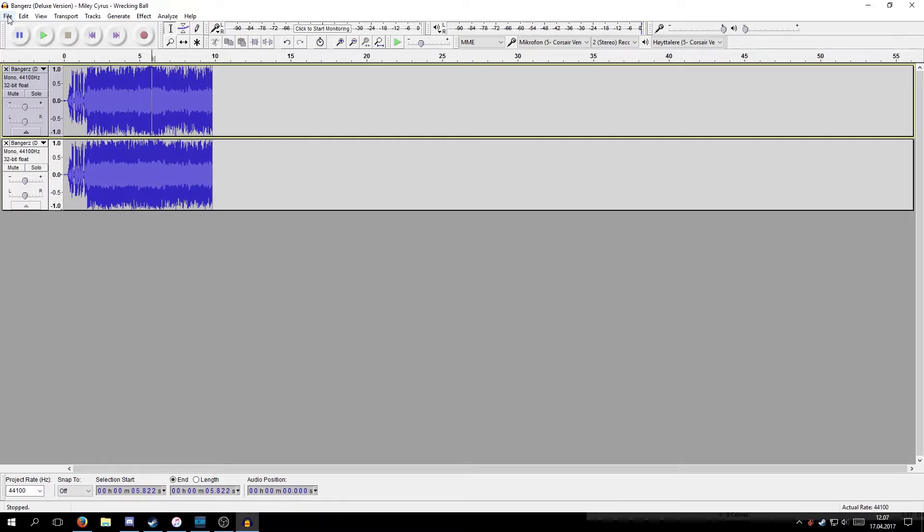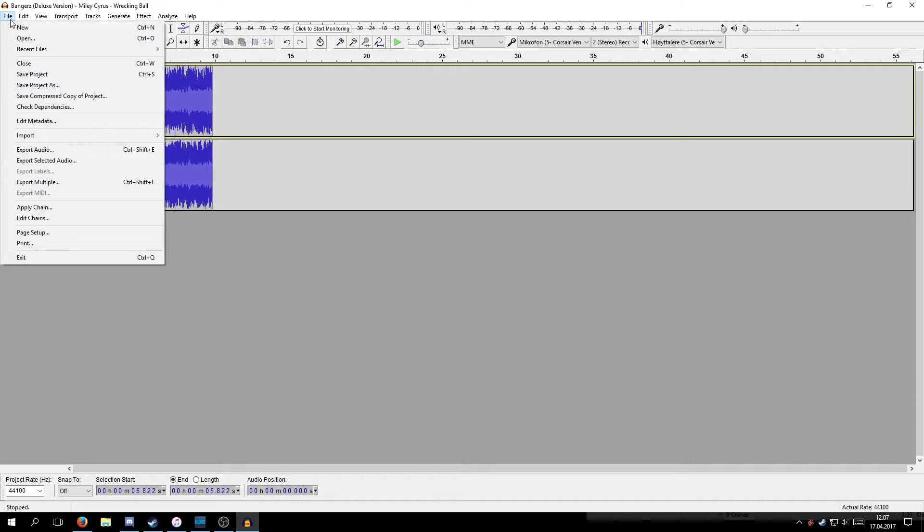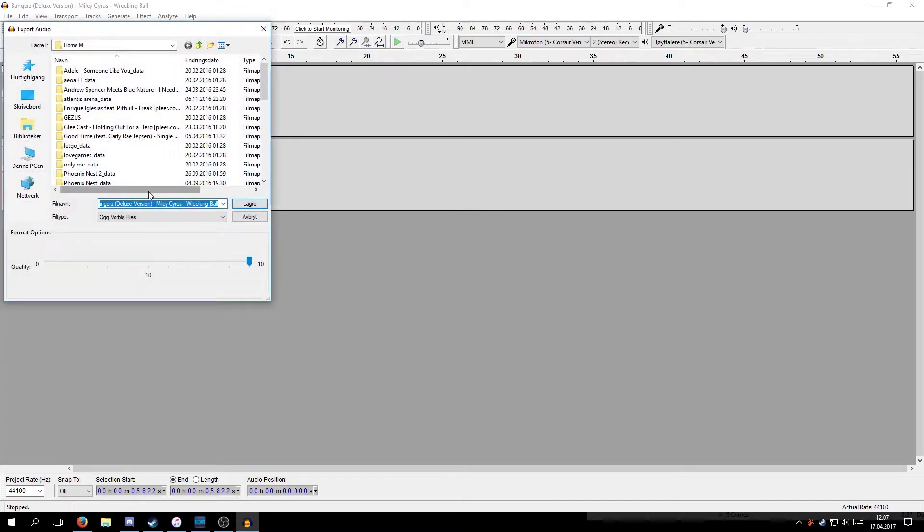Your horn is ready to go. You can just upload it to whatever service you want — I'll show that to you in a bit. So you just go to Export Audio. Let's call it 'wrecking' or whatever.